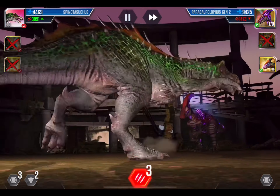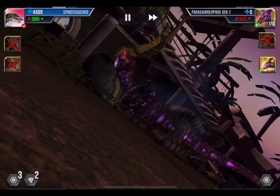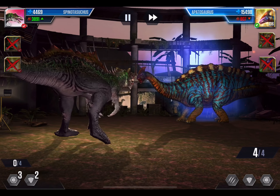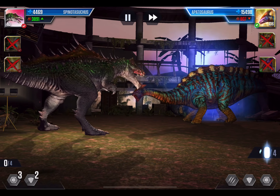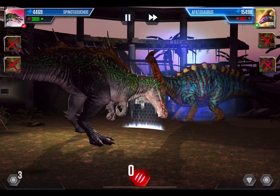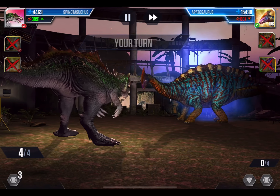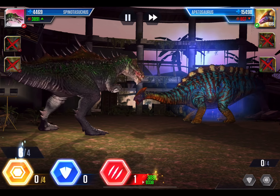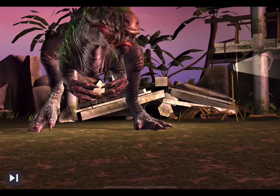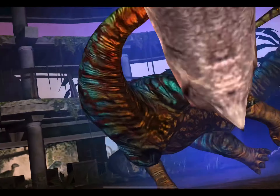A Patasaur comes in — even with all these levels it still doesn't have a lot of attack, only 800. So go for a full four and we can end this. Three block — 1, 2, 3. I think we can take it even with three block. Yes, we can. It didn't even block. Sad.